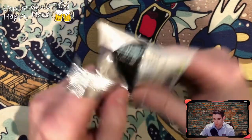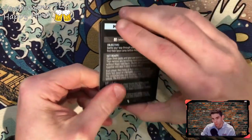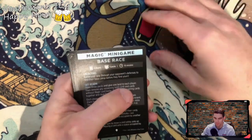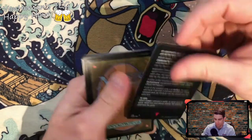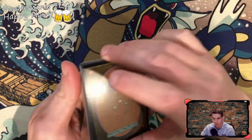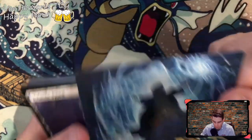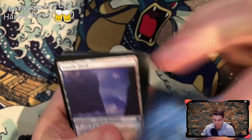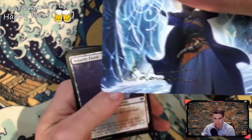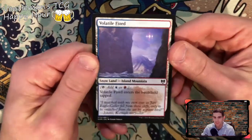A little preview for what's coming up: I have another Kaldheim draft booster box, Core 2021 box, and a pre-release box — I don't think there's any difference, they just came out and if you were special enough you got one. And I found a gift edition Zendikar box at Target, thought it was pretty nice — just found it randomly. This one has a little signature on it — Ross Auger, Christy Balanescu, looks like her signature is imprinted on there. Anybody into NFTs? All the hotness right now.